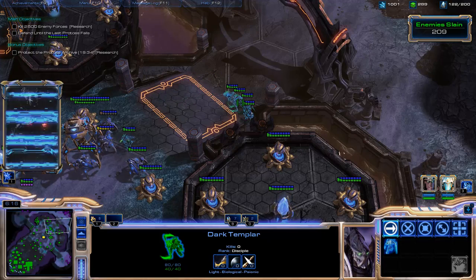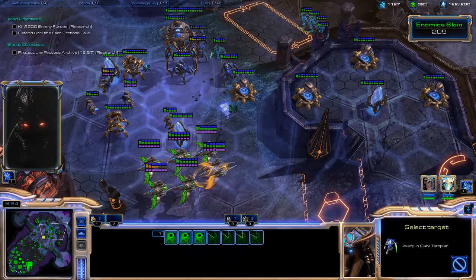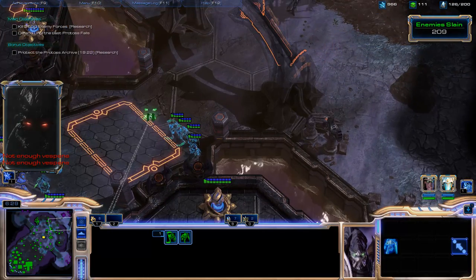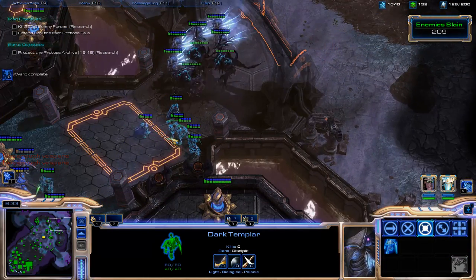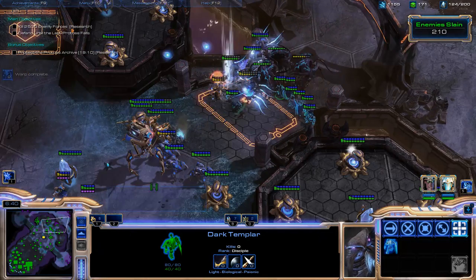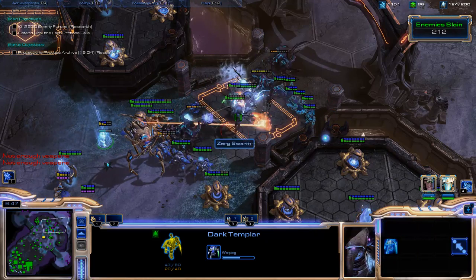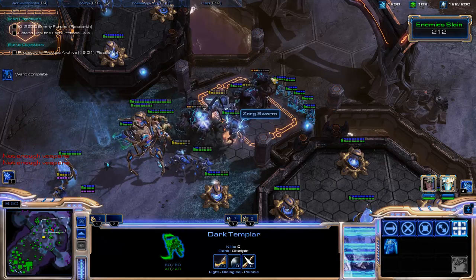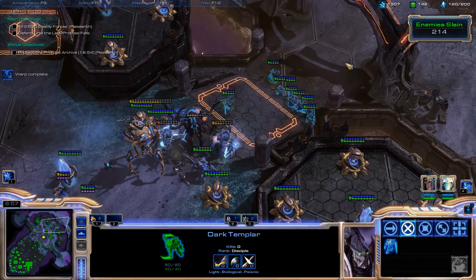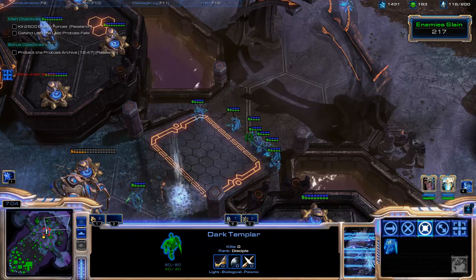The reason I'm putting these Dark Templar kind of far forward is because sometimes detectors will spawn, and the further they are back, the easier they are to avoid. It would be easier to wall off if I put my Dark Templar up further, but then it would be so close to an observer when it popped that I think it would be kind of dangerous.